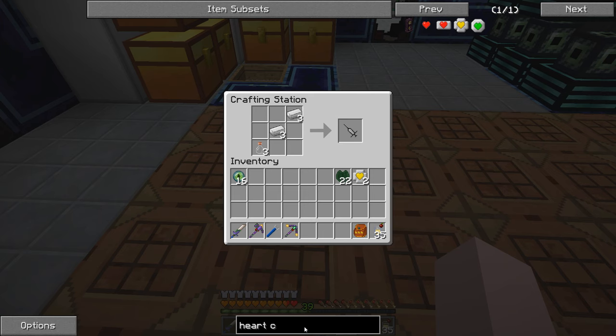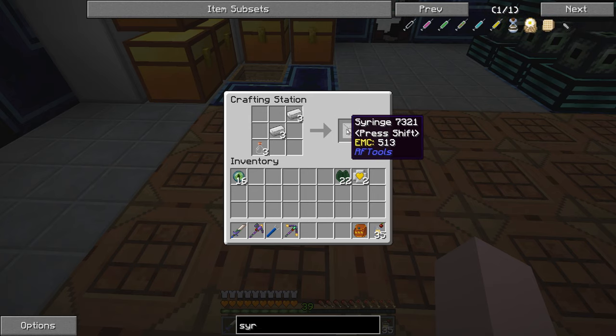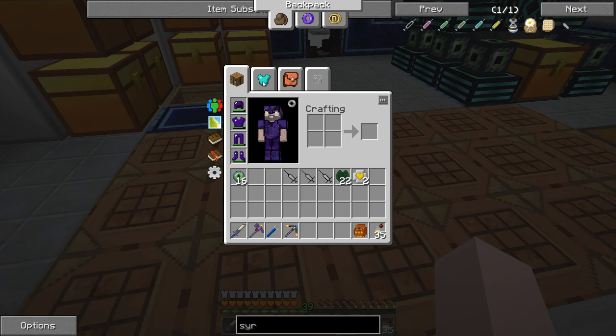So this is a syringe. When you type this in, don't get confused — there are a couple of different types. There's the Mine Factory Reloaded syringe; we do not want those. We're looking for the RF Tools syringe. The reason we want these is if we ever decide to make something like a dragon dimlet or an RF Tools dragon world, just spawning in dragons two at a time one after the other, we're going to need this to craft it. I'm going to bring along three syringes — I probably only need one, but I've been known to make mistakes.